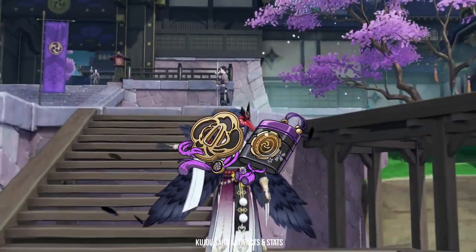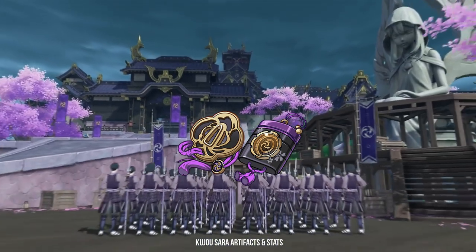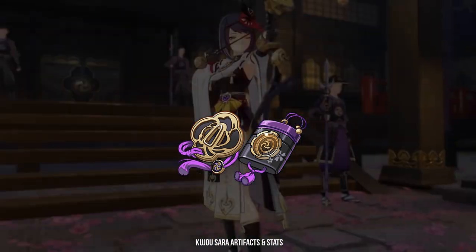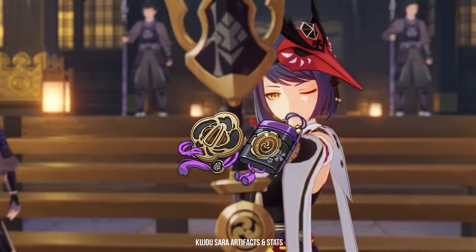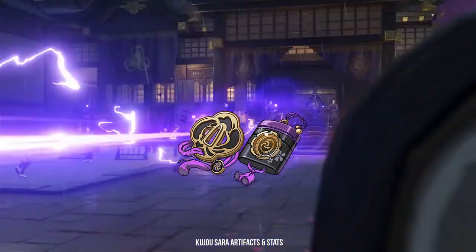Let us start with her artifact sets. There are only two artifact sets that I would recommend. The first is the 4-piece Emblem of Severed Fate set, which works out perfectly with Kujou Sara as it gives her 20% energy recharge and also increases her elemental burst damage, which is a large portion of her overall damage.